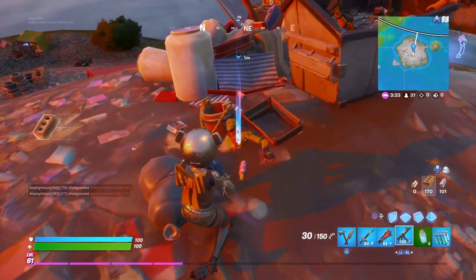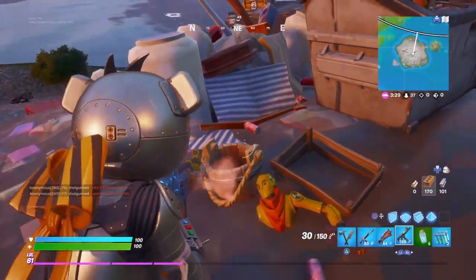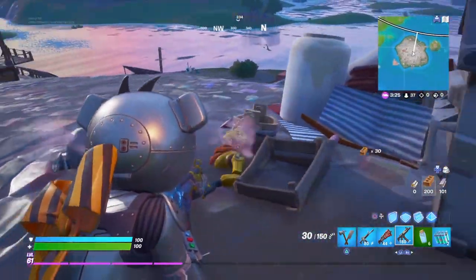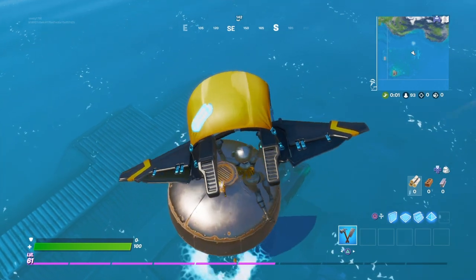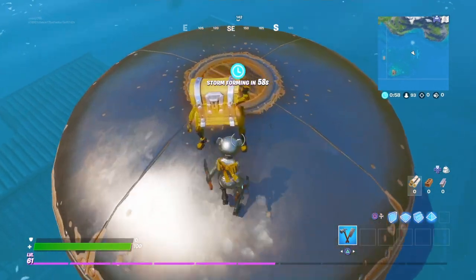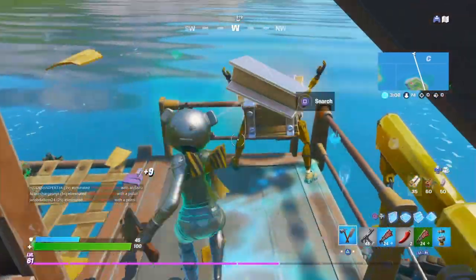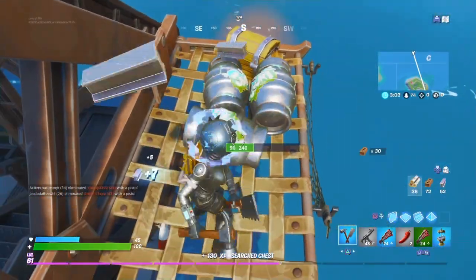Over here is where you can find a Crash Dummy. They are also in different spots around the map, and they also have the arms and legs on a chest, which I will show in a second. I know there's two for sure spots — one is on that pontoon and one is right here, kind of by Catty Corner. You can see the arms and legs on there.